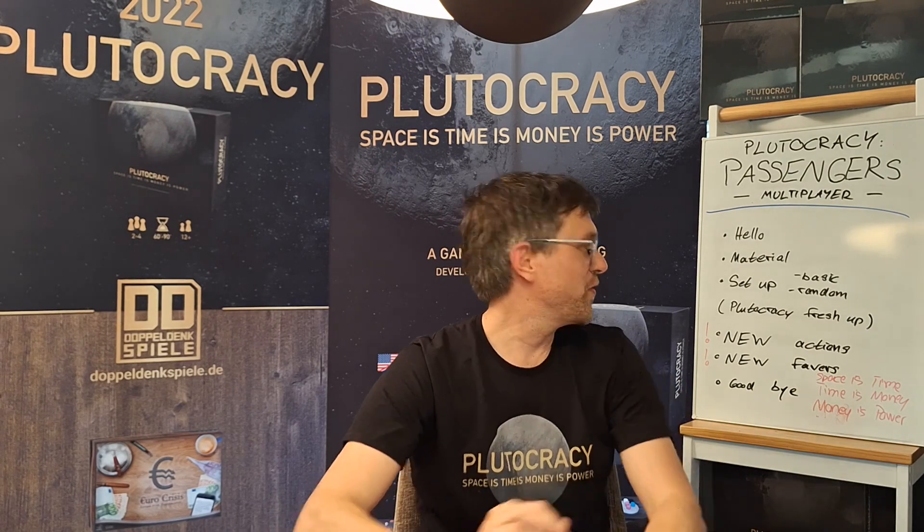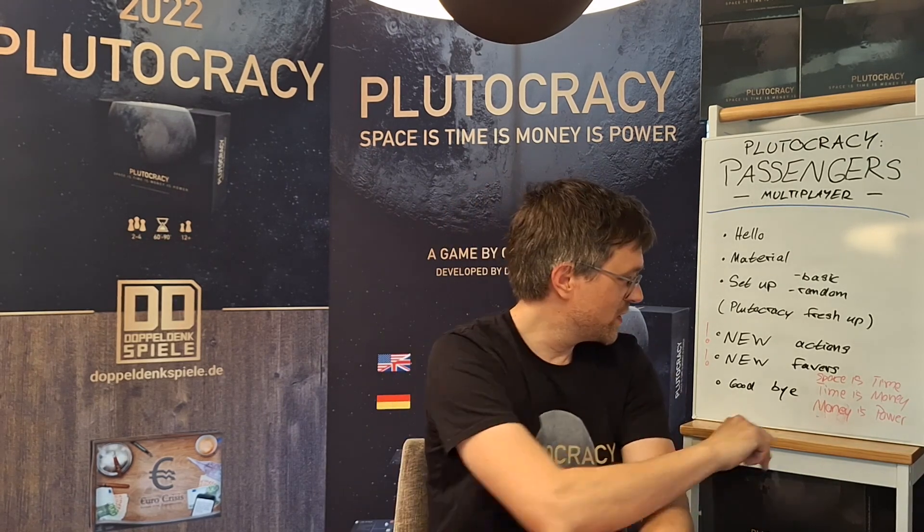Now for the refresher of the Plutocracy rules. What was it all about? It was about members and influence in the Plutocratic Council. How to get there? Either through joining societies on Earth while fulfilling their entrance requirements, or through three elections in each game, winning these on the local parliaments on the planets. You spend money to buy politicians for these parliaments — money is power in the end, and that's what we want.